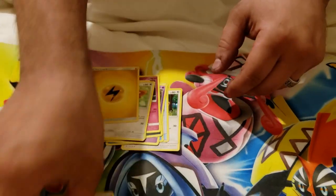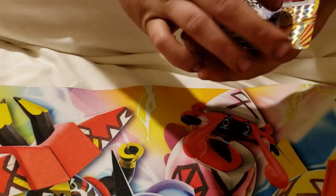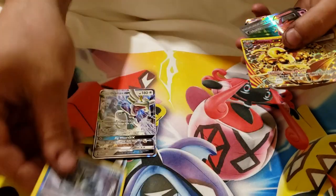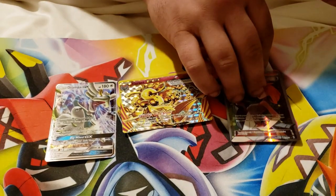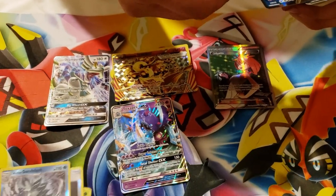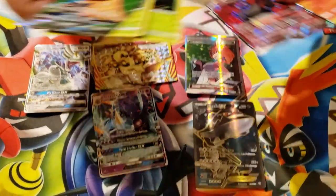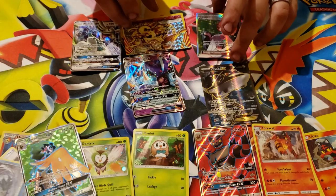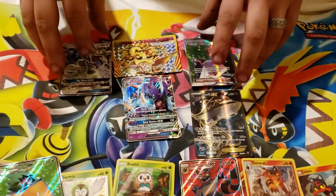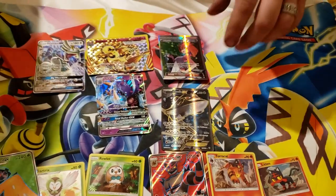So let's go through our big hits of today's video: we've got the Drampa GX, the Talonflame BREAK, the Full Art Trainer Bridgette card, a Toxapex GX, a Steelix EX Full Art, and all of the promo cards from the boxes. Very nice pulls today. Thanks for watching — subscribe if you haven't, and turn on that bell so you guys know when we upload new videos.